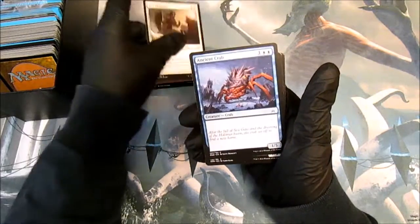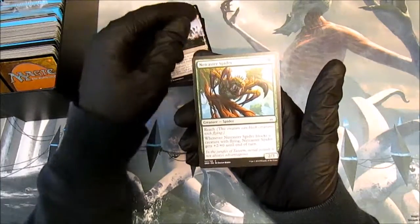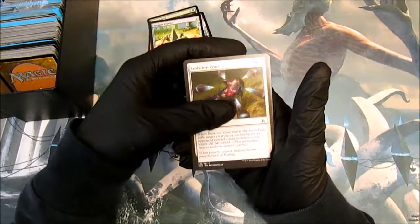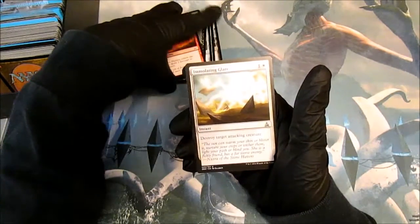Brute Strength, Affa Protector, Ancient Crab, Loam Larva, Witness the End, Netcaster Spider, Hedron Crawler, Isolation Zone, Tarsnare, Cinder Hellion, Immolating Glare.